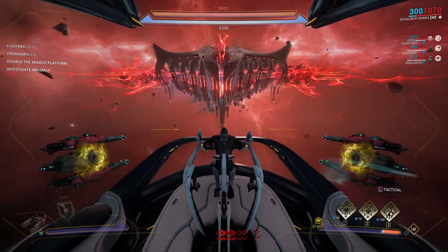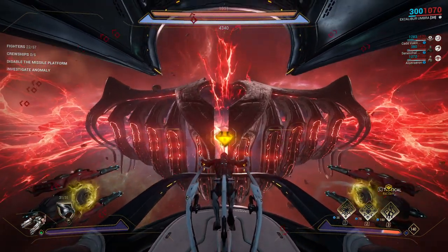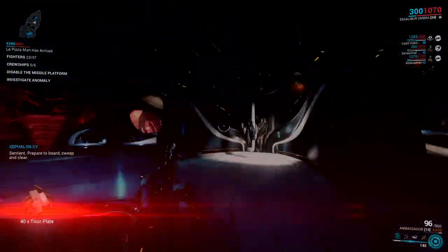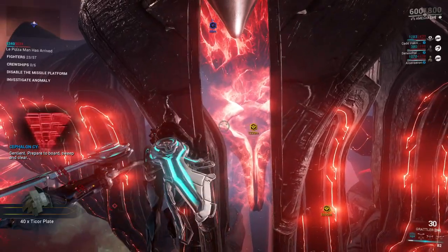Now when you're in the mission, the Murex ship will be on the outskirts of the Railjack area. At any point in your mission, fly to it and enter through the opening at the front and centre of the ship, as shown.